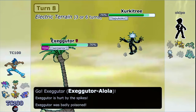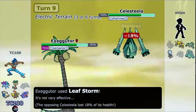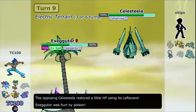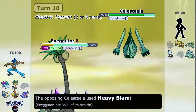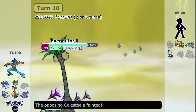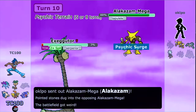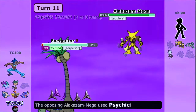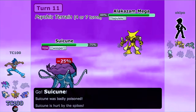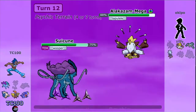I'm going to Exeggutor Alola — of course Exeggutor is carrying Serperior's moveset. I go for Leaf Storm and I'm going to get the Contrary boost, so I have a plus two special attack boost from the Leaf Storm. The poison is going to rack up damage over time. This Celesteela goes for Heavy Slam and I take it very well, and we KO Celesteela. He goes into Alakazam, who is actually Tapu Lele — has Psychic Terrain, goes for Psychic. That's a great combination — Alakazam going Mega with Tapu Lele's ability and moveset.